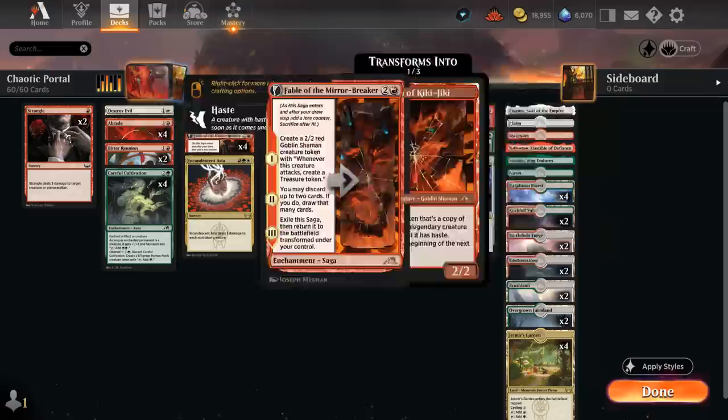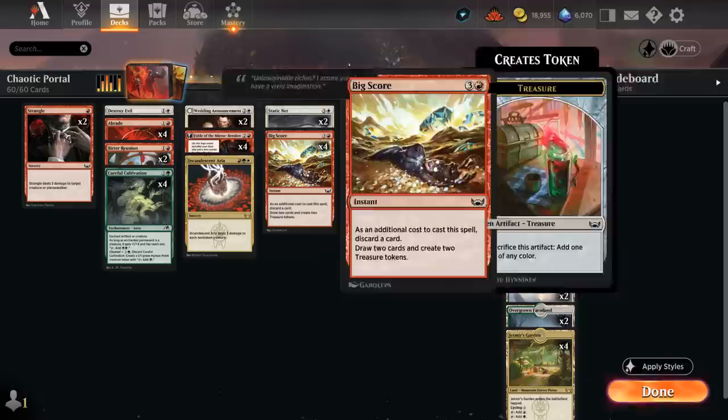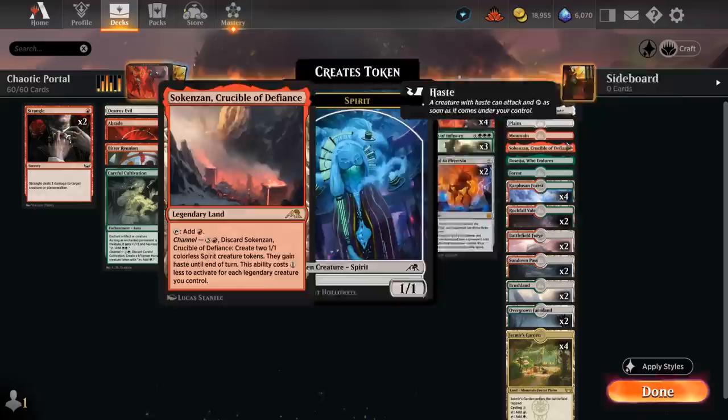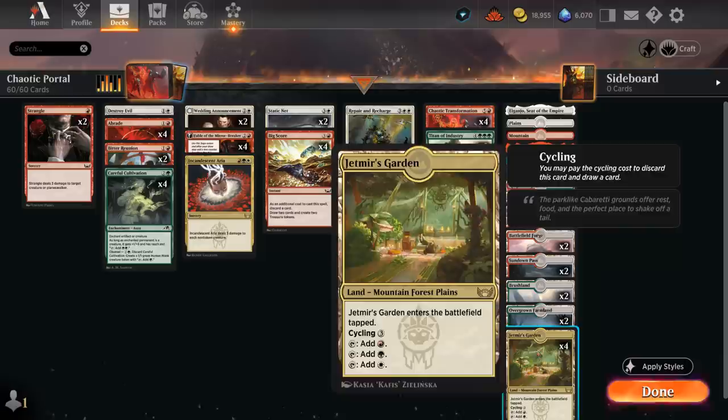A one-off Incandescent Aria can be very helpful against aggressive decks like Mono-Red, dealing three damage to each non-token creature — a one-sided board wipe that won't affect any of our tokens. At four mana, besides Staticnet, four copies of Big Score are important to set up an early transformation. The mana base has the channel land Sokenzan for interaction, Citadel as another way to make creature tokens, Boseiju to take out artifacts or enchantments, a ton of dual lands, Jodah's Garden for additional mana fixing, and we can cycle it later in the game to find more action. That's our Chaotic Portal deck — let's jump into some games.